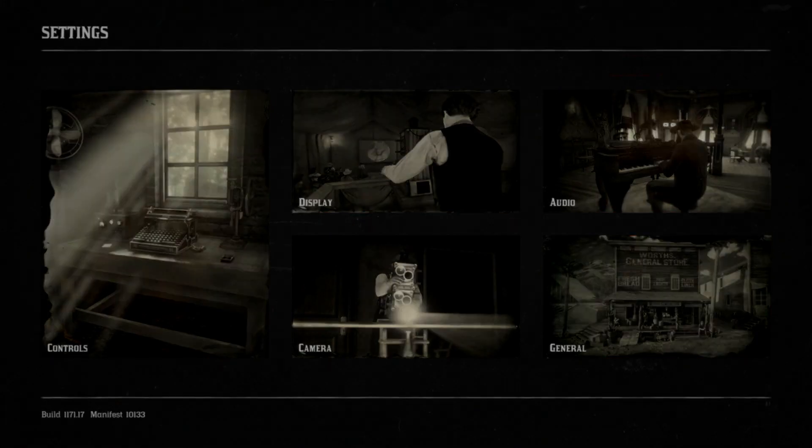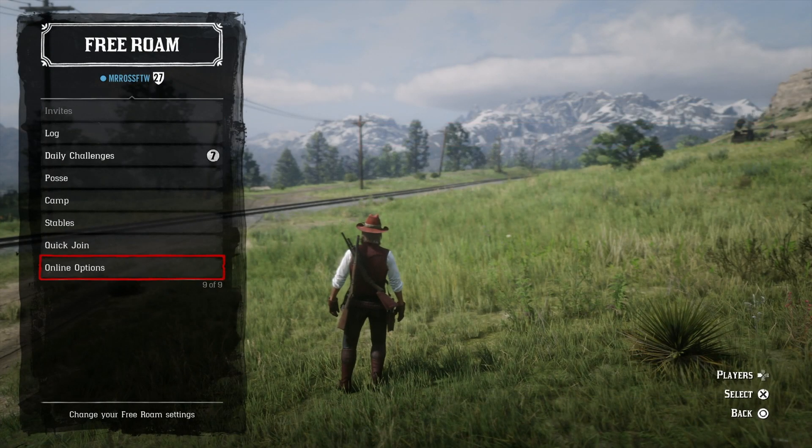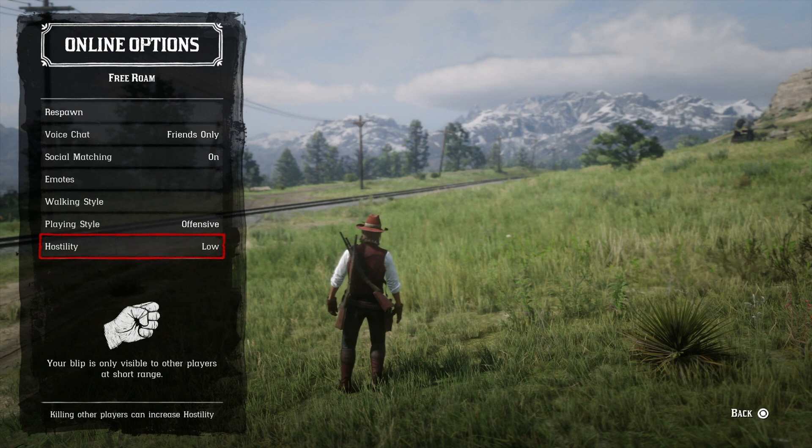The third big change is Rockstar has introduced a hostility system that builds upon changes to player blips from the previous title update. Depending on actions, players will now be labeled as one of three hostility levels: low, which is a dark blue blip; medium, which is pink; or high, which is dark red.